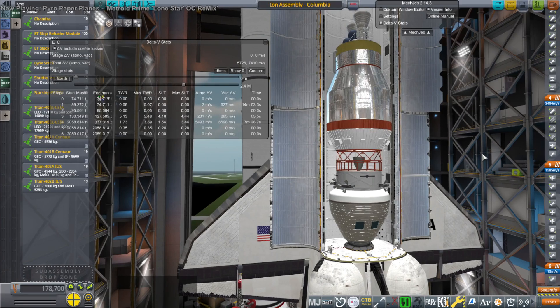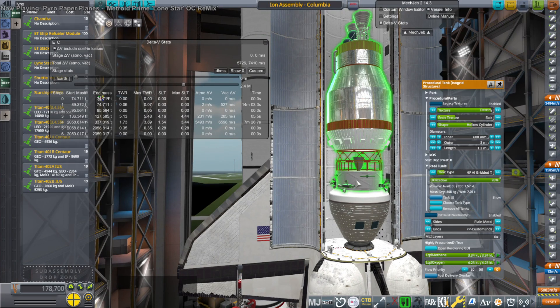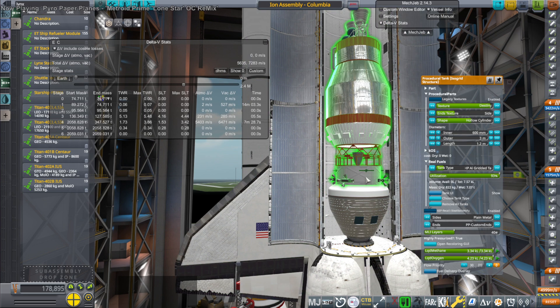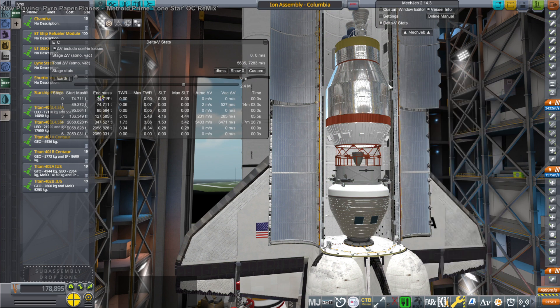The capsule here is the Lynx spacecraft, which is four meters in diameter and is about the mass of the Apollo spacecraft. It's meant to be a more modernized Apollo, so I don't have to use Apollo. The service module under it is a methane-oxygen service module, and then we have a Centaur stage.